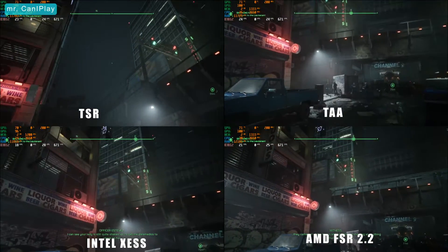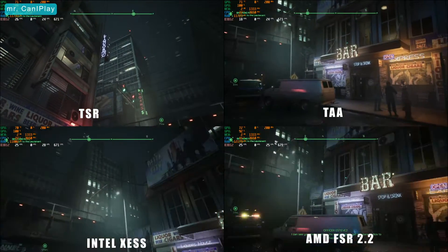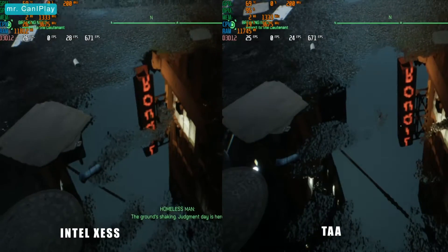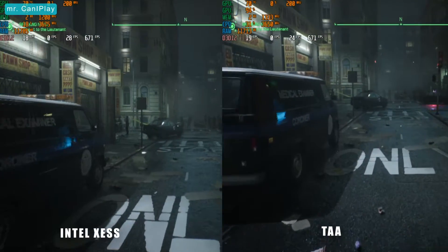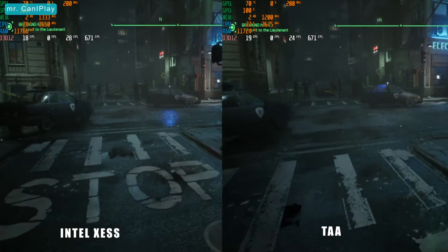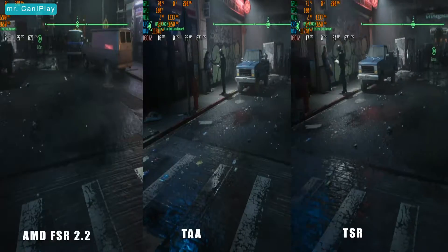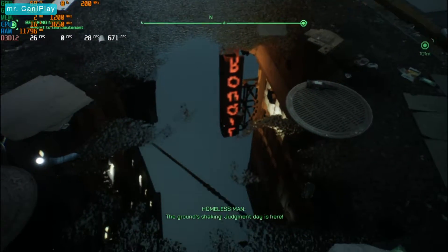TAA has less lighting but the same reflection and texture as Intel XSS. When using epic settings, in my opinion the best options are TAA and Intel XSS as they give you the best visuals — anti-aliasing, texture, shadows, reflection, and post-processing. AMD FSR makes the ground look somewhat weird and it also takes time to load images, or perhaps I just have poor hardware. The maximum we can get in these epic settings is 20 frames per second, which is very playable.